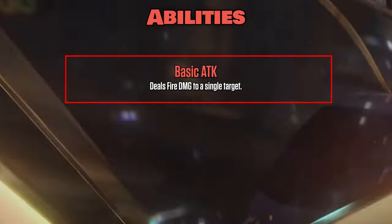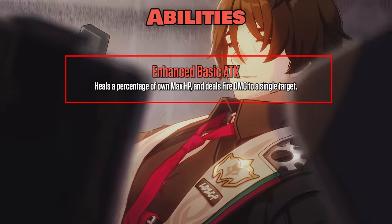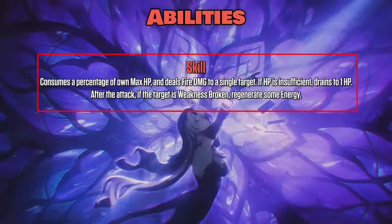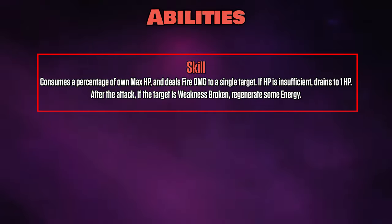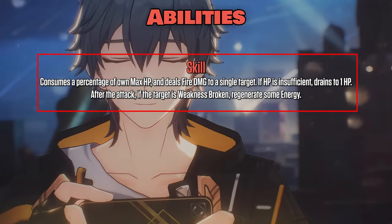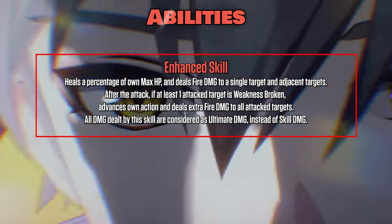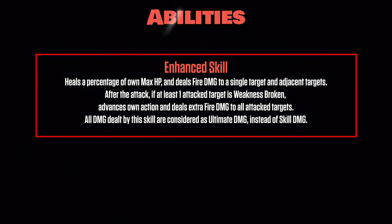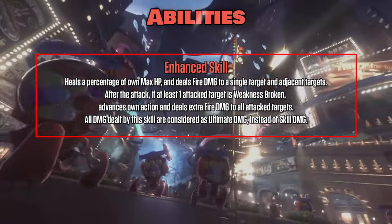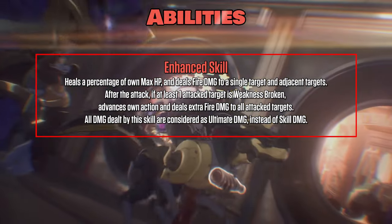Basic ATK deals Fire DMG to a single target. Enhanced Basic ATK heals a percentage of own max HP and deals Fire DMG to a single target. Skill consumes a percentage of own max HP and deals Fire DMG to a single target — if HP is insufficient, drains to 1 HP after the attack. If the target is weakness broken, regenerate some energy. Enhanced Skill heals a percentage of own max HP and deals Fire DMG to a single target and adjacent targets. After the attack, if at least one attack target is weakness broken, advances own action and deals extra Fire DMG to all attack targets.